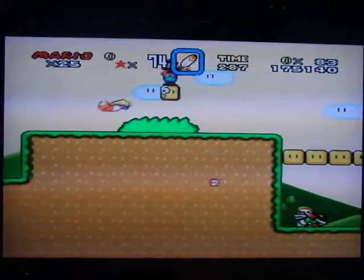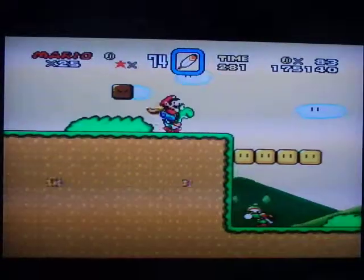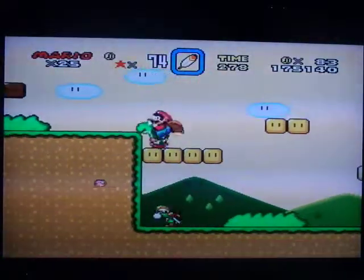You get Yoshi right here. If you find a block that's got Yoshi in it and you already have Yoshi, it will give you an extra life instead.